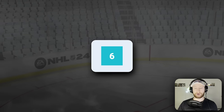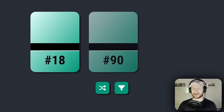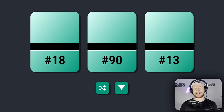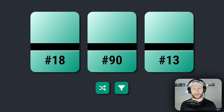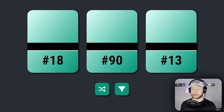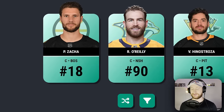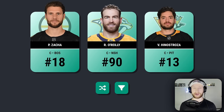Roll the die and it is a three, so the top 250 filter comes off — jersey number only. We get number 18, number 90, and number 13. I think I'm gonna go with... ooh, actually. Number 13 could be Barzal and I got finessed last time. Screw it, we're going with 13. I should have stuck with my instinct — we could have had Zaka, but alas it was not meant to be. Vinny Hinostroza, welcome aboard.